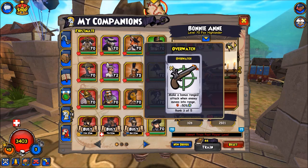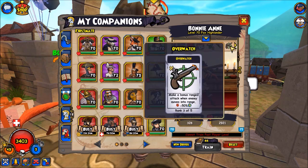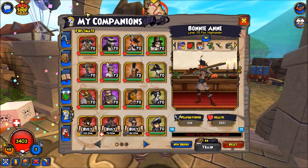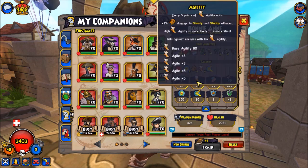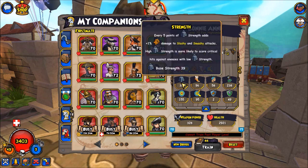There are actually two possible builds for Bonnie Anne. One is to give her Quick Draw rank 3, which means she will be able to gain increased weapon power before enemies hit. The current build I have for her is Overwatch 3, which decreases the accuracy of charging melee units by 50%. She is a musketeer, which means her highest stat is agility at 96 and her lowest stat is strength at 39. She can get critical chains on units with low agility, but that means she is vulnerable to being chained on by units with high strength.